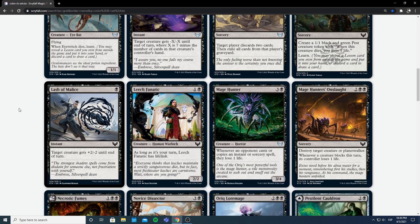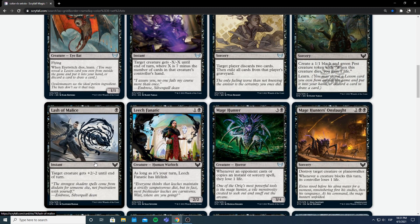Lash of Malice — I've actually seen this card shared on Twitter. It's a single black mana instant. Target creature gets +2/-2 until end of turn. You can use it as a combat trick to pump your creature, or use it as removal since -2 toughness kills a decent amount of stuff. This card is definitely decent — I think some people are going to underrate it. Definitely a main deck card; I'd play a couple. Especially if my creatures can also survive the -2. The first copy for sure.